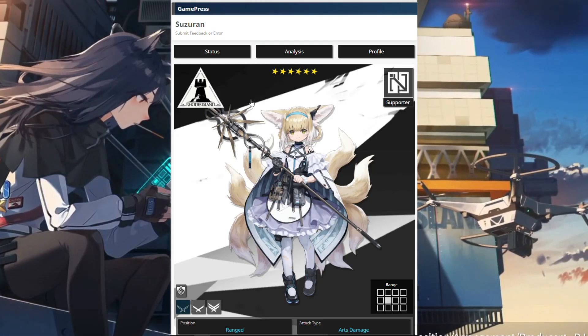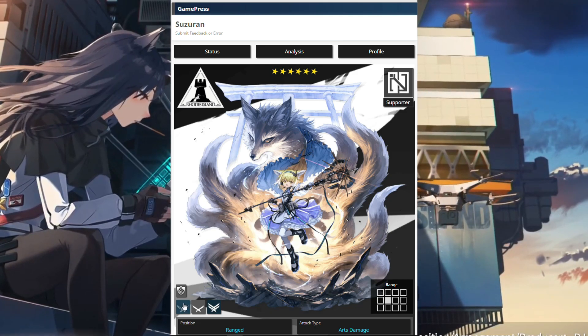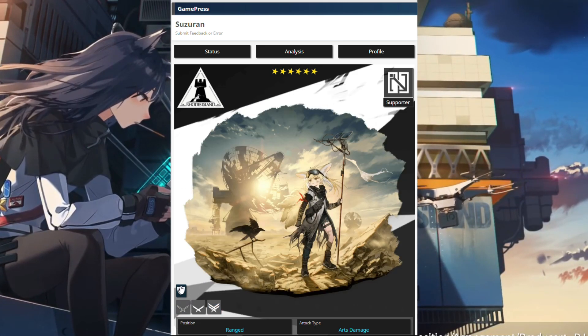Let's talk about Susan. Imagine you just pulled her — she's six stars, she's a supporter. You'd be like, look at that, she has some pretty nice E2 art and she has a skin coming up in the future.